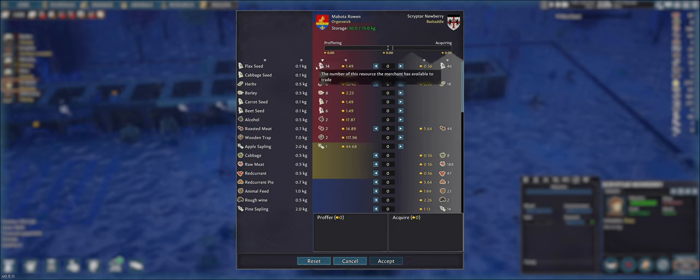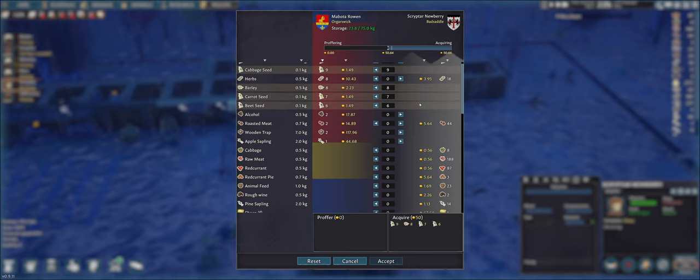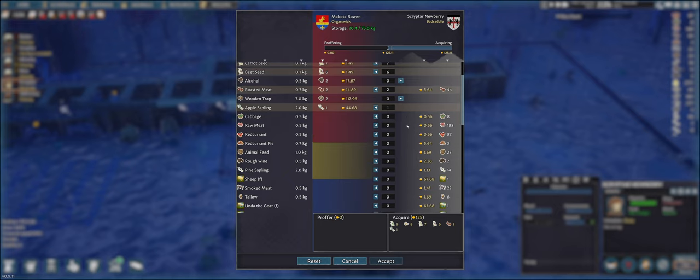A lot of flax seeds — I do not need flax seeds. I definitely want cabbage seeds. Might need some barley. Carrot seeds — yes please. Beet seeds — yes please. Do I want alcohol and roasted meat? Apple saplings — yes! Now let's see if I can sell something to offset this.